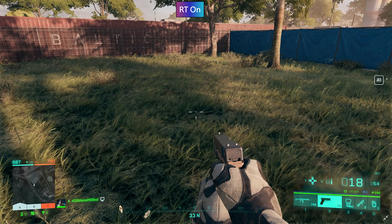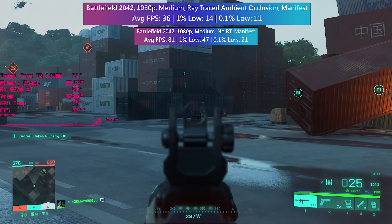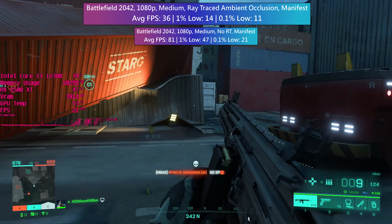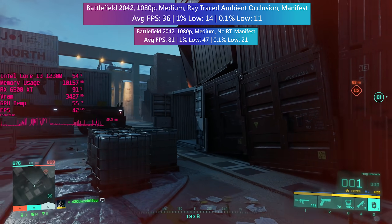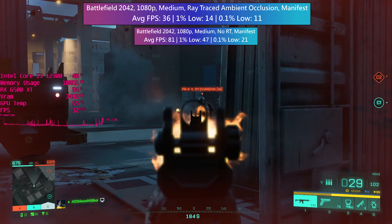Battlefield 2042, which otherwise runs with a decent average frame rate at medium settings, implements a single ray tracing option: ray traced ambient occlusion. This enhances in-game shadows and is certainly noticeable, though not worth the performance hit with this graphics card. As the sole RT option, the frame rate doesn't crawl to a complete halt — not all the time — but the average and frame times do suffer quite significantly.